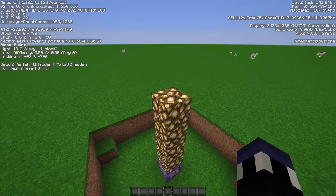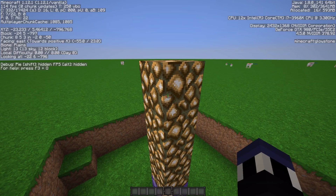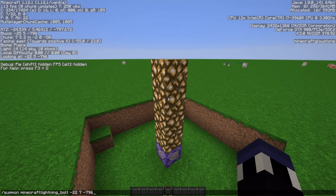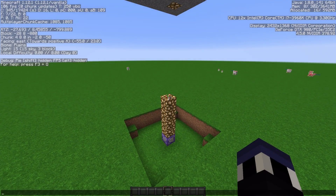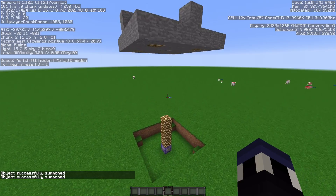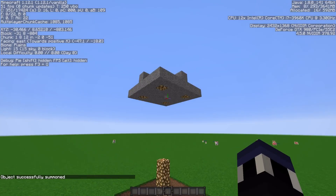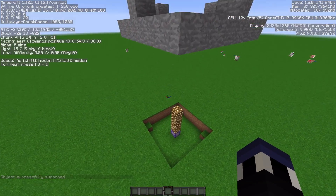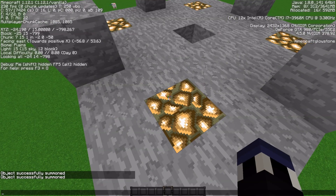Lightning is going to strike the block right above it. Because if you look on the F3 menu, you can see that it says I am looking at negative 22, 6, negative 7, 96. So if I go ahead and type in this command here, you can see that lightning is going to strike that exact spot every single time, which would sort of simulate the block that I am standing on. What I found out is that you can be standing somewhere around 9 blocks above the lightning strike and 3 blocks below it and still get struck.